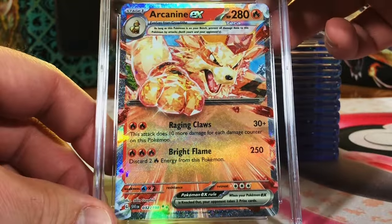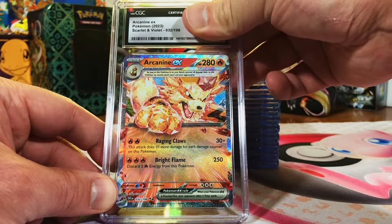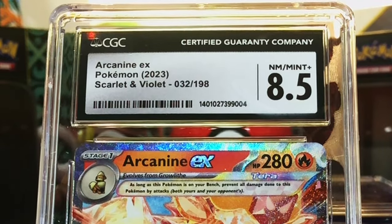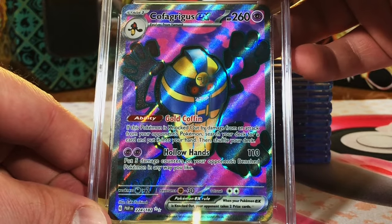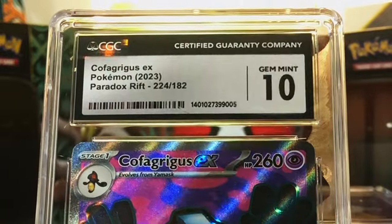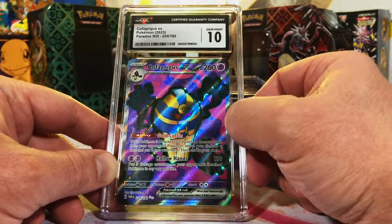We sent in two of the Arcanine EX. This one's definitely a 10 — I mean, seriously. And it's even less than the other one. Hey, we'll take it nonetheless, not gonna sit and whine about it. Cofagrigus EX, Full Art, Paradox Rift. Gem Mint 10 — there we go, back with another 10. Not a crazy Pokémon, but it's a Full Art.